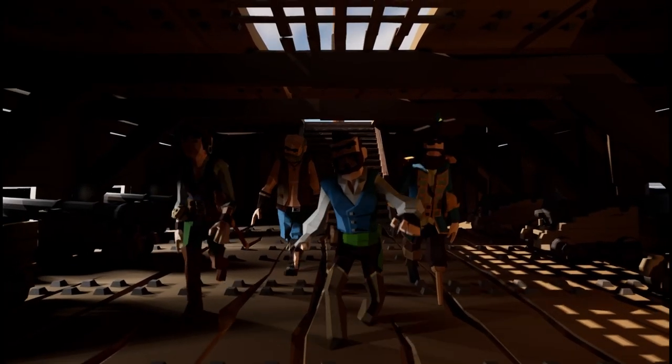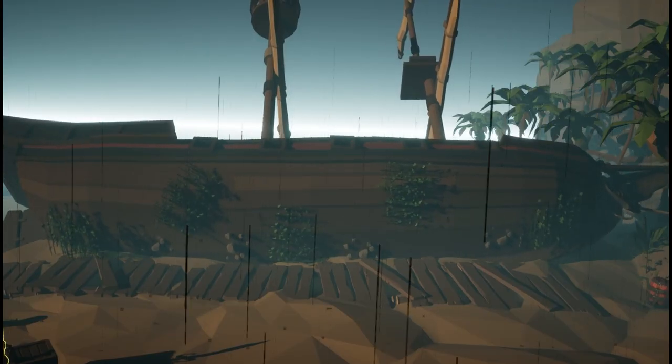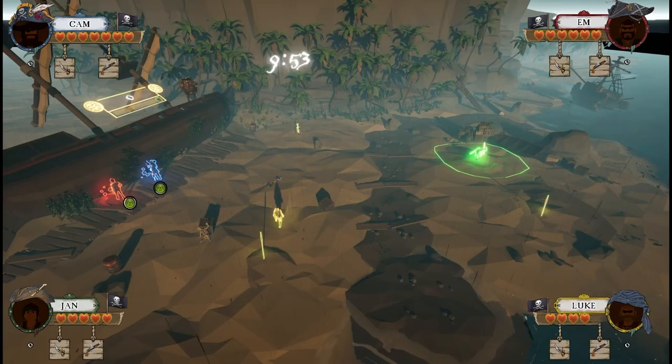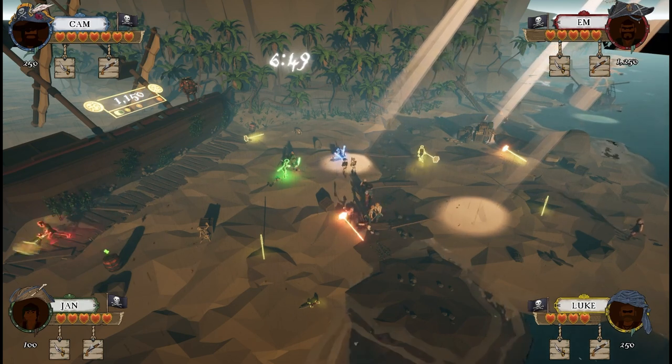In the crossfire, your captain is killed, but don't worry — you're joined by a new member, Kegbut, who will guide you on your adventure. He will take you to Crab Island to clean your newly adopted ship of its seaweed and barnacles. Many pirates have died on these stormy shores, so make sure you won't be one of them.